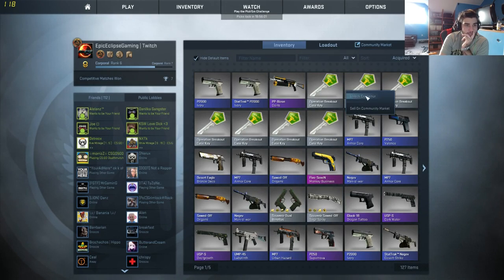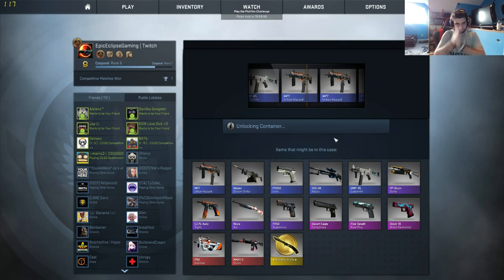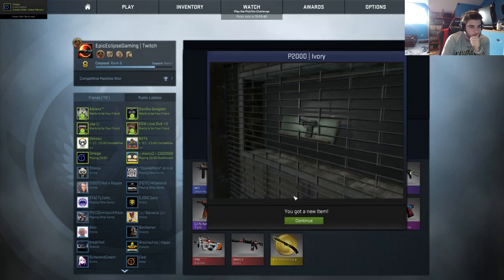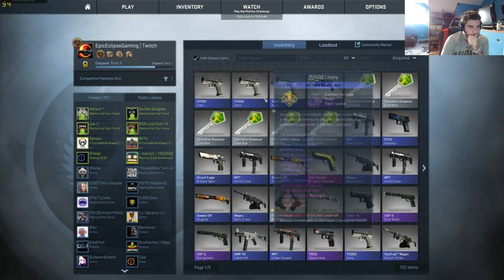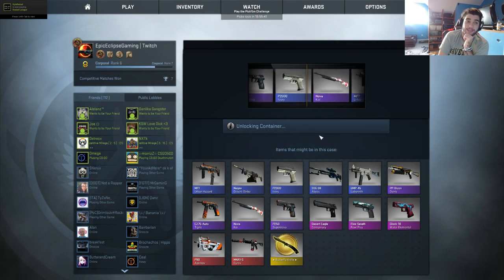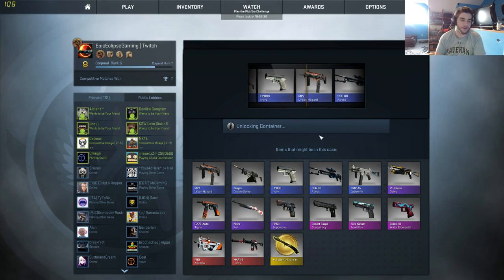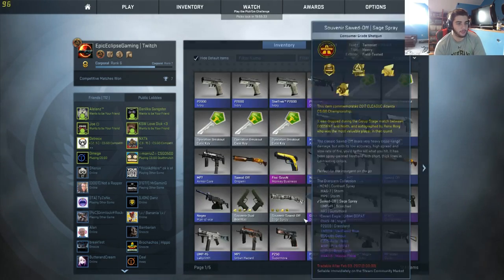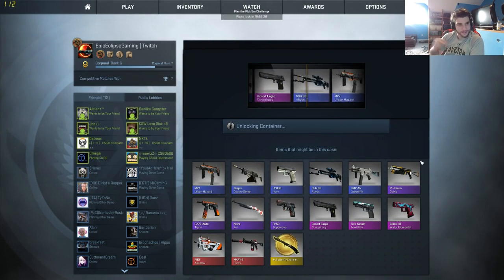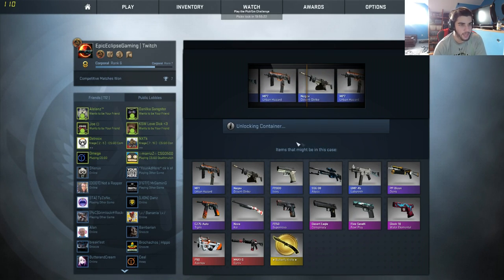We're getting there, we're almost through this. Nothing but PP Bisons in view — what's that, three in a row? Three PP Bisons in a row — holy shit, I think that's more lucky than getting a knife. Don't break this streak — damn, urban hazard. Alright, let's keep going — just gonna go through these, get shit the whole time. Yeah, Negev — there we go, keep it coming with the Negevs.